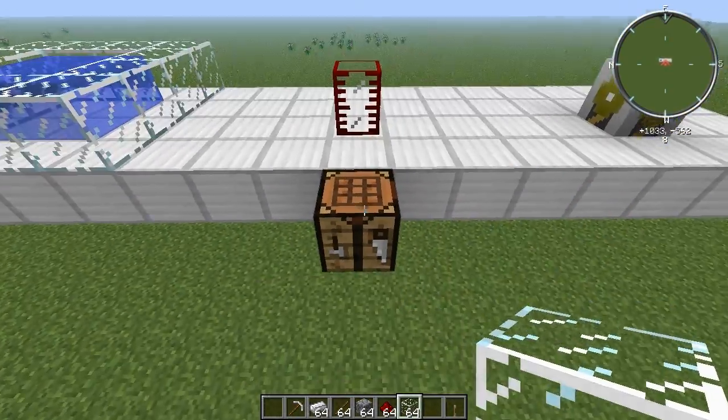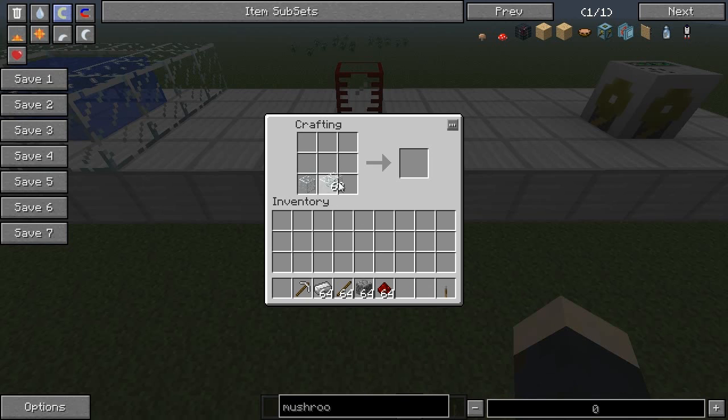First, let's take a look at how you can craft them. The tank is really simple — just place glass on all the sides and that's a tank. I'm going to make a few of these.